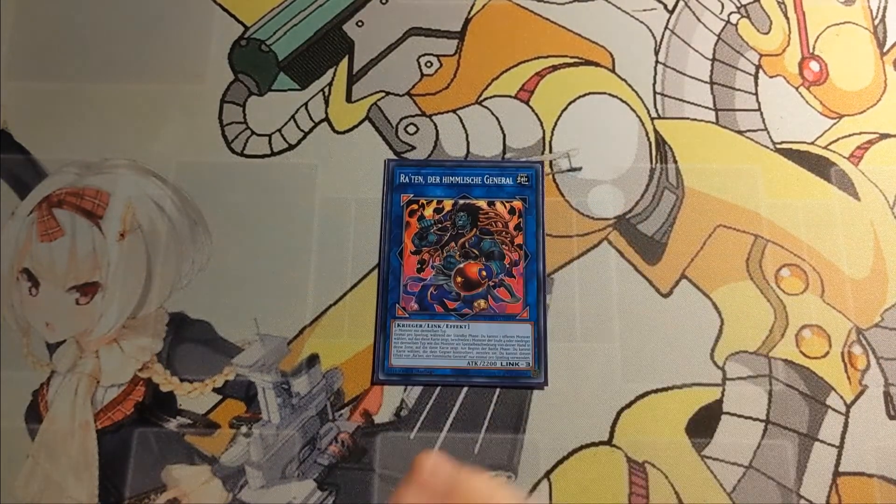Then we have Raten the Heavenly General — a TCG exclusive that takes two or more monsters of the same type. Once per turn during the Standby Phase, you can target a face-up monster it points to and Special Summon a level 4 or lower monster with the same type from the Graveyard. At the start of the battle phase, you can target a card your opponent controls and destroy it, which is kind of neat. Also an Earth Warrior, so again archetype synergy.